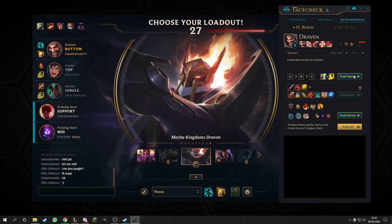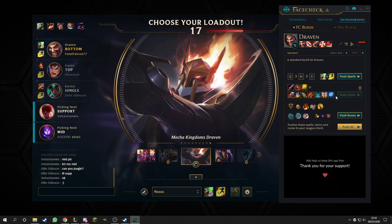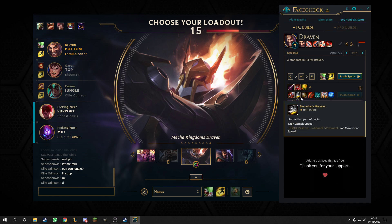And now this is the best part - all these spells and stuff that make no sense, you can push the spells. Look at that! You can push items, which will give you these recommended items in game. And you can push the runes. Or you can just do all three - push all, bang.